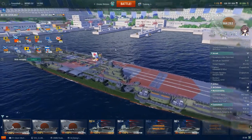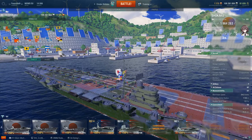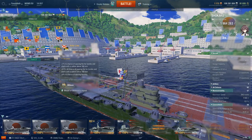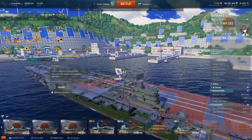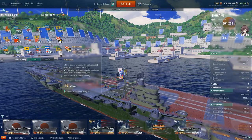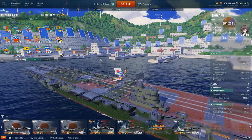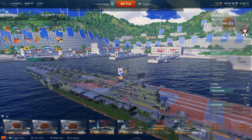In terms of signals there are two setups — offensive and defensive. The offensive setup is to take Victor Lima, which increases flooding chance by 4%. The fire chance from dive bombers is useful, but you're really after the flooding benefit. The second signal is Juliet Whiskey — you're after the 15% flooding bonus. Combined with Victor Lima that gives you a theoretical 19% increased chance. The reason is torpedo bombers have a very low base flooding chance, so you want to maximize that, since your damage comes not just from alpha strikes but from damage-over-time — fires and floodings.